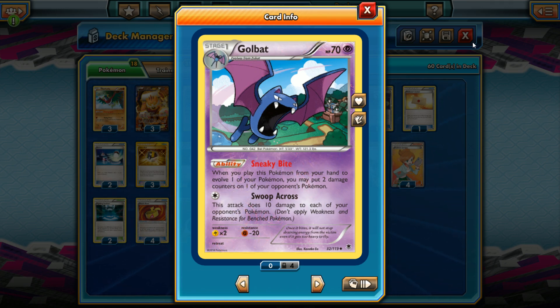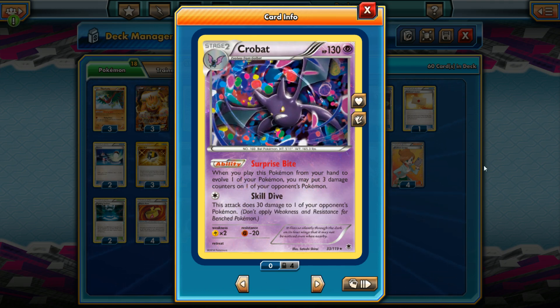Crobat is seeing play in a few more decks nowadays, mainly Crobat plus a big basic Pokemon. We've seen Crobat and Wobbuffet, Crobat and Seismitoad, and Crobat and Landorus — a very powerful combination. The idea is to get a bunch of Golbat and Crobat into play, use Sneaky and Surprise Bites to put extra damage counters out there, be super aggressive, and take your prizes as quickly as possible.